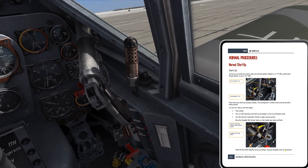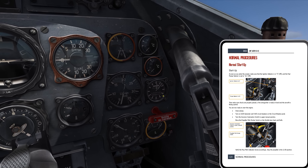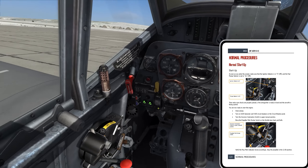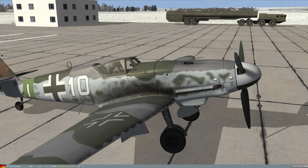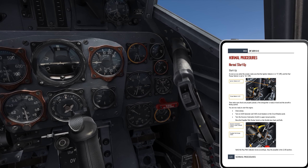Moving the propeller pitch rocker switch back and forth, I need to verify the prop pitch indicator moves accordingly. Same as the FW-190, the indicator is right here. I'm actuating the rocker switch and I can verify it's moving — very slow and subtle, but it's there. Let me switch to external view to confirm. I can see it moving, going into a more coarse pitch right now. Good — I verify it's working, then set it back to the 12 o'clock position.